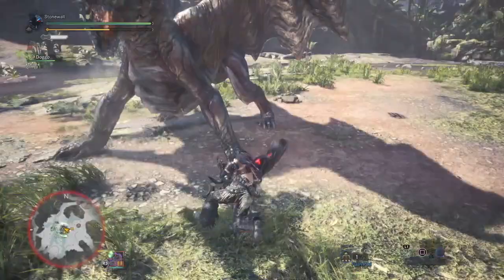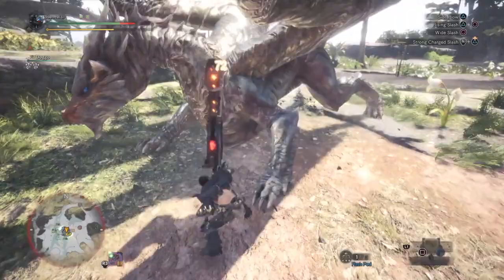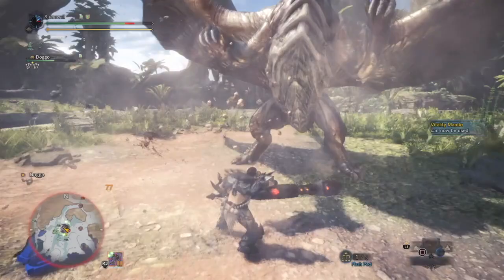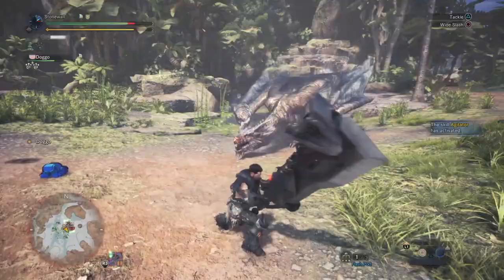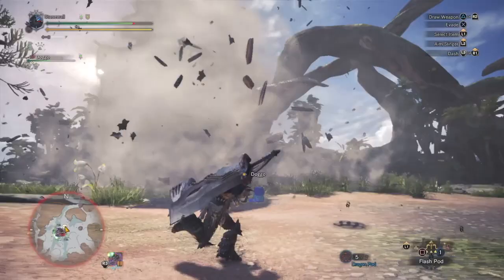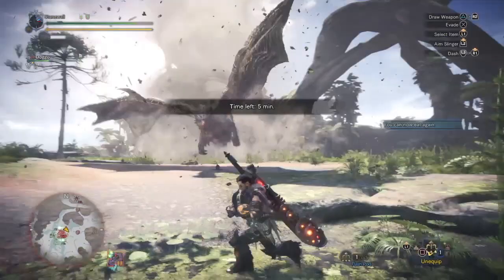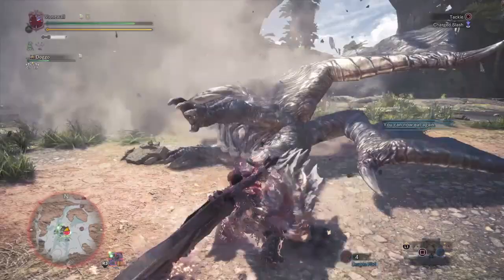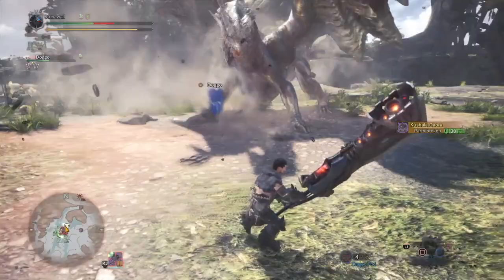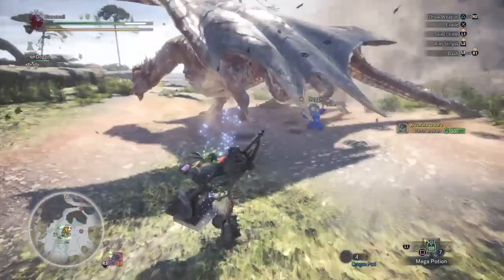The next overrated skill is Stun Resistance. Without it you might get stunned twice in a whole hunt; with it you might still get stunned once, or possibly not at all. But it takes up slots you could use for vitality or defense, which would let you survive the hit rather than worrying about avoiding it. The only exception is Kirin — when hunting Kirin, stun resistance is fairly important. But even then, you should be stacking thunder resistance and blight resistance above everything else, since thunder blight is what's really leading to your stun.